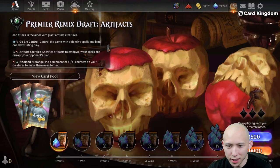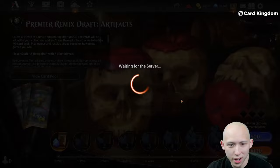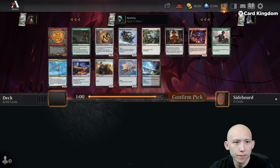So it is going to be a nonsensical artifact-themed format. I'm not going to really read over the archetypes. We're just going to jump right in cold and see if we can build some spicy brews. I'm a big fan of Artifacts, so this should be a fun one. Nice change of pace from the current formats. We'll bring it back when we get our pick one, pack one.